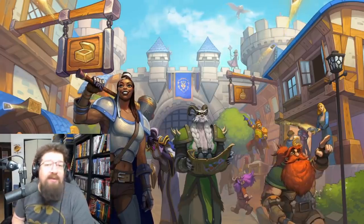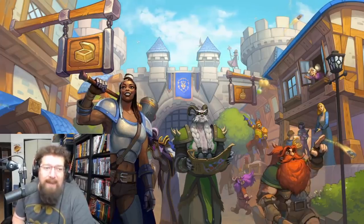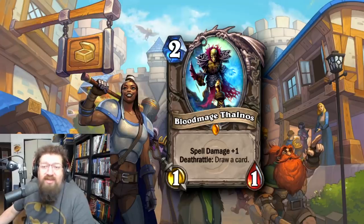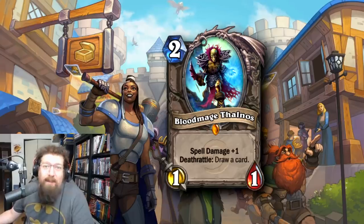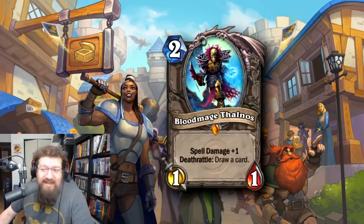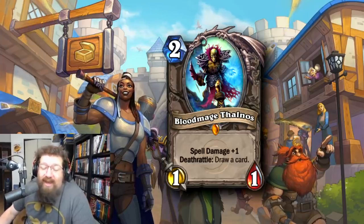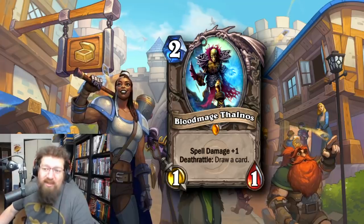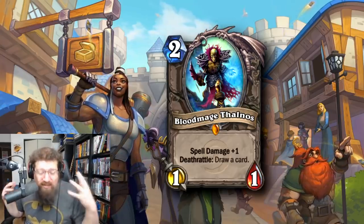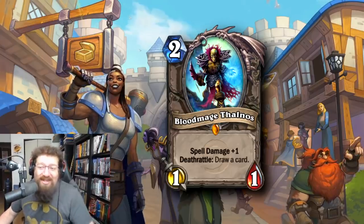At number 7, we have yet another Classic card — the legendary minion Blood Mage Thalnos. It's a 2-mana 1/1 with spell damage +1 and Deathrattle: draw a card. It just does so much for a 2-mana 1/1. The spell damage synergy can be extremely relevant whether you're a Shaman, a Mage — we've seen it in countless decks. It helps you cycle and does everything you want a card to do for relatively cheap. It's still in the core set and sees play right now in Questline Warlock to help cycle. Blood Mage has been in so many decks — it's never why the deck is great, but it's just trusty and useful. It's one of my favorite cards of all time.